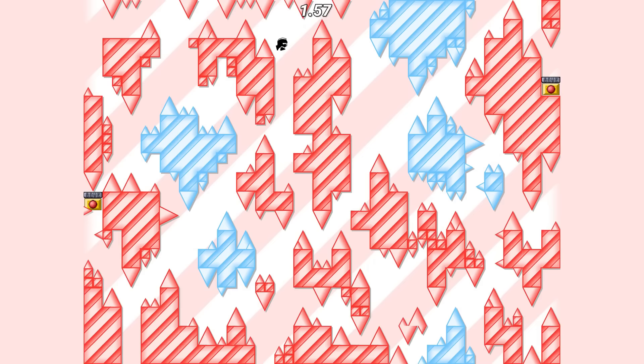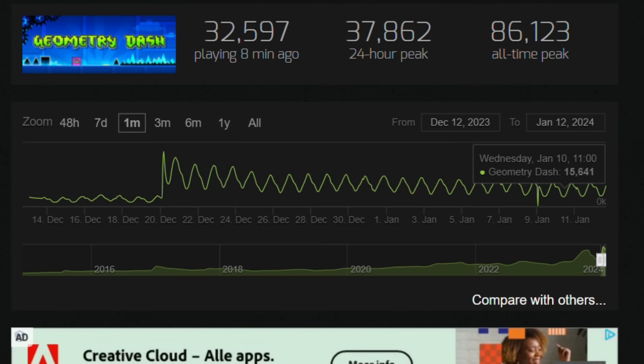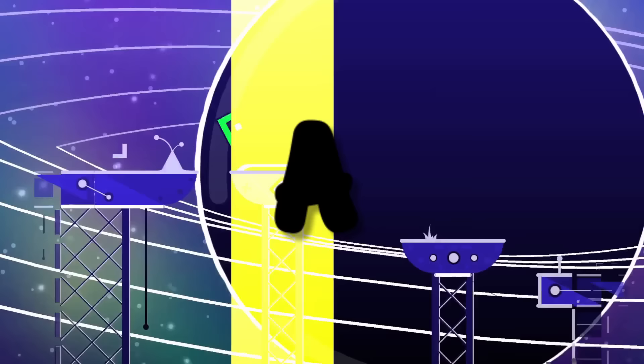This is what an almost impossible platformer level looks like. The cube has three hitboxes: one for rotation, one for death, and one for collision. All levels in Geometry Dash were once recreated in Geometry Dash. The game also had a peak player count of 86,000 at the same time. On a website you can learn Geometry Dash songs for your piano. Super Mario Bros. Level 1 is a recreation of the first level of Super Mario.